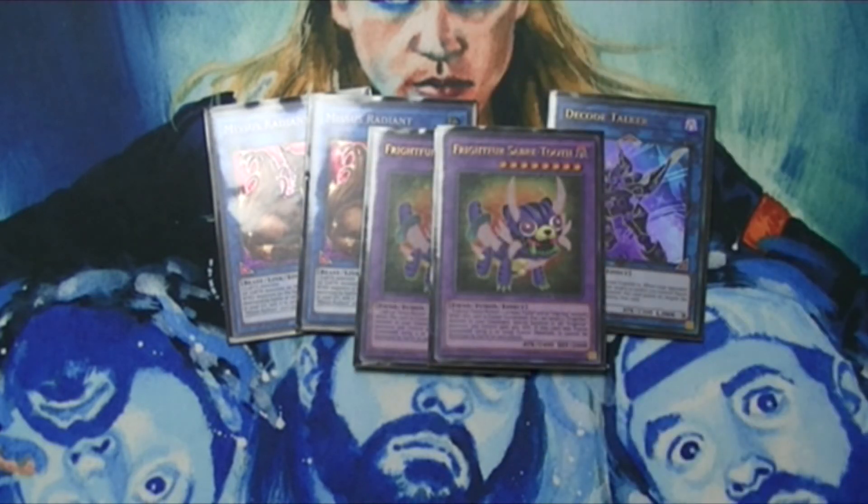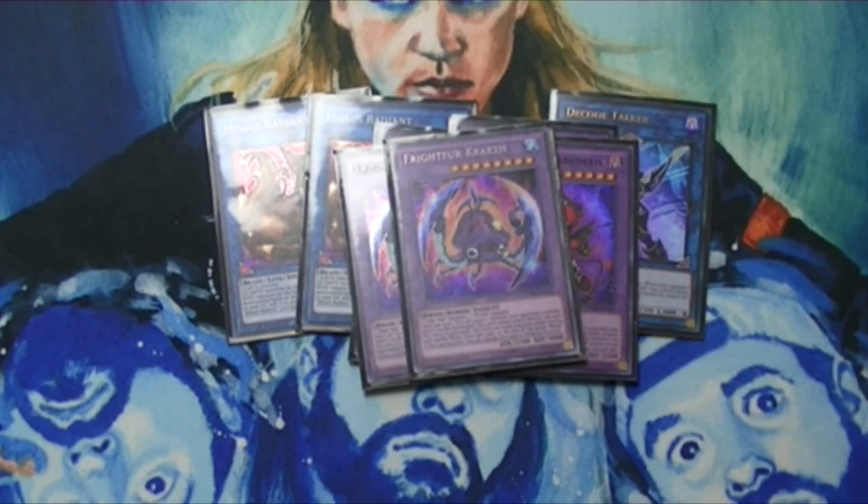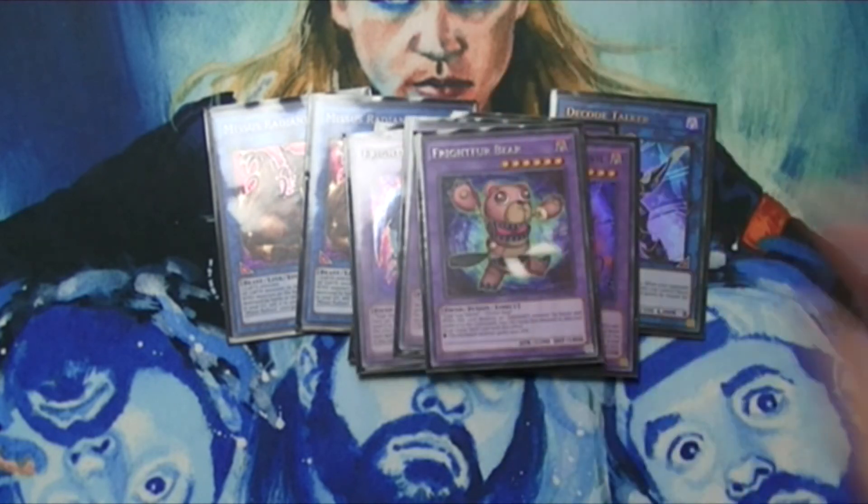For the Frightfur lineup, I'm running two Sabertooth — you pretty much have to run it in case you don't have a link monster, so you can keep fusing and pulling from the graveyard, letting you get a lot of fusions out really quickly. Running one Frightfur Daredevil — it's similar to Kraken but I like it because after you've made a few plays you can deal some extra burn damage on the summon, and if it goes away for whatever reason you can deal even more damage. I haven't cut Kraken out completely though — running that at two. It can attack twice, or it can pop a monster, and then if it does attack you can switch to defense to protect itself at the end of the battle phase.